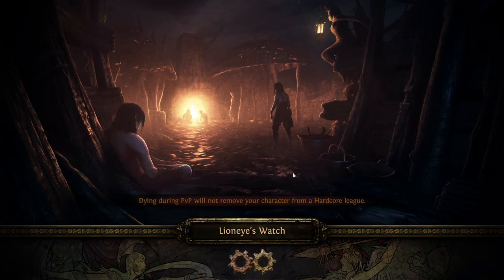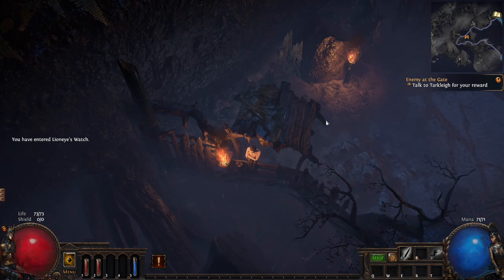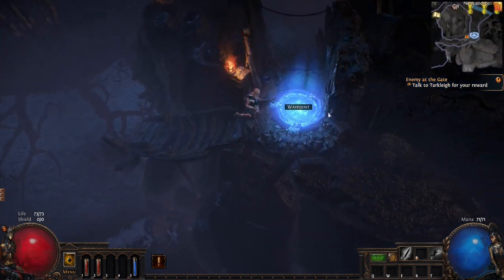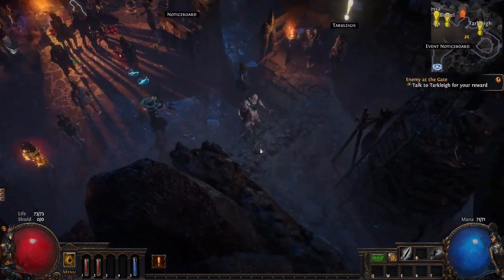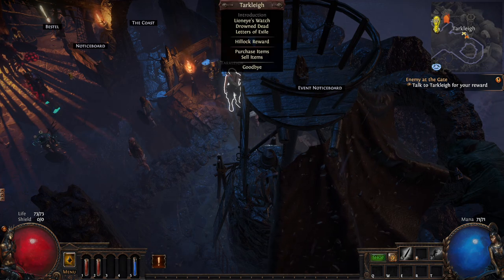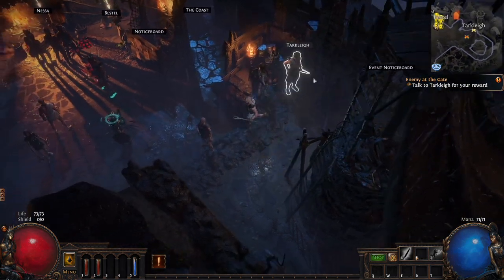I arrive at Lion's Eye Watch. Pat tells me to log in there so he can see if I'm visible. He notes it might put me in a different instance. There's stuttering from loading all the players. Pat advises me to talk to Tarclay for my reward, then he'll invite me to his party so I can catch up to him.